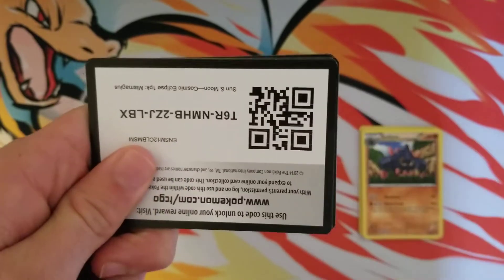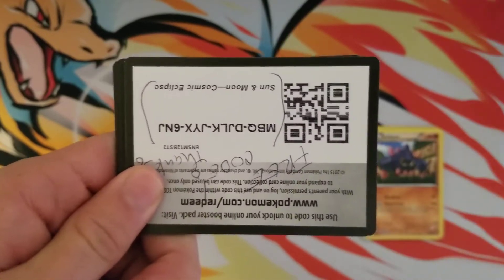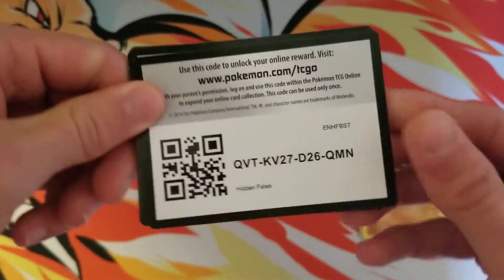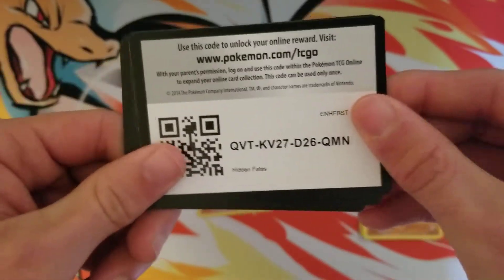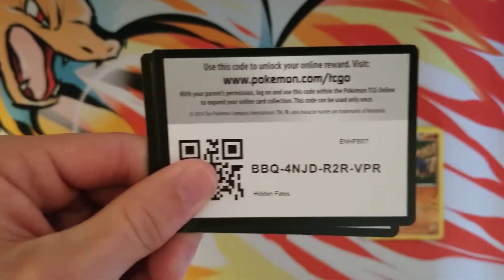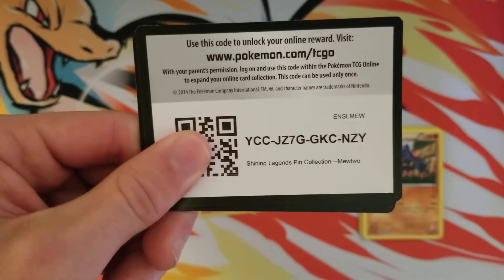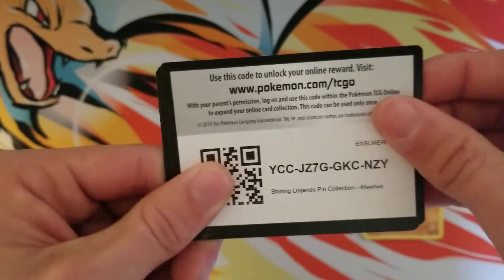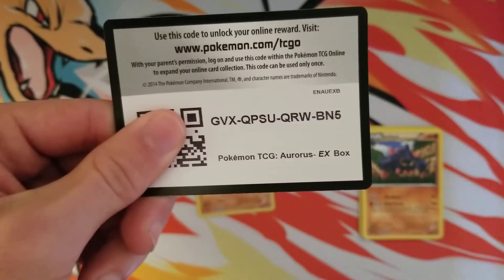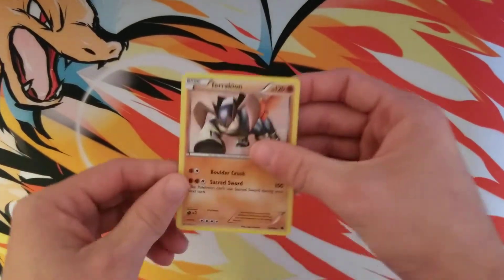Alright, I've got ten more free codes here. Some of these are gonna be upside down - here's a Cosmic Eclipse code, a Hidden Fates code - and a few more: Hidden Fates, a Shining Legends pin collection, Mewtwo, a Charmander Sidekick collection, and an Aurora's Xbox code.